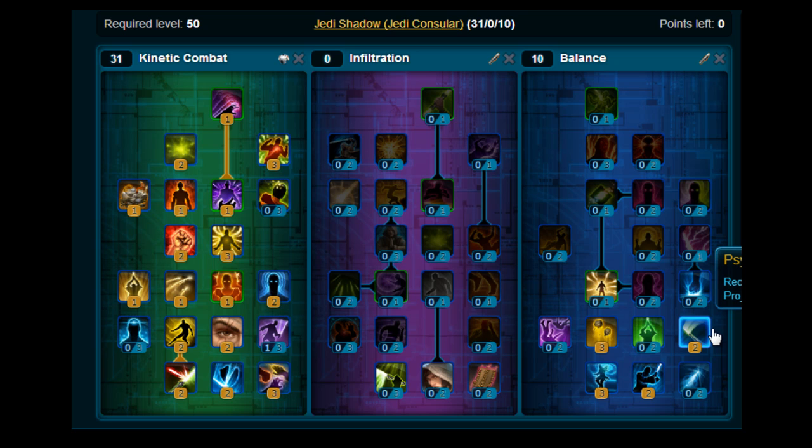For rotations and survivability options: for single targets, start with Kinetic Ward, then Slow Time, Force Breach, Telekinetic Throw, Spinning Strike, Project, Double Strike, and Sabre Strike. For multiple targets, you could do Slow Time, Force Breach, and Force Potency.